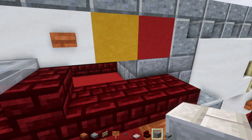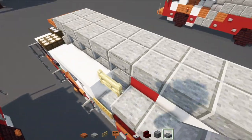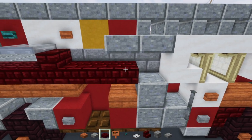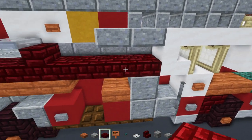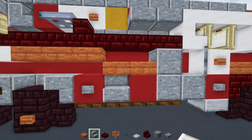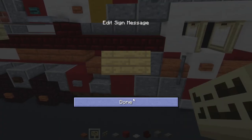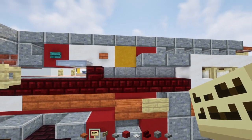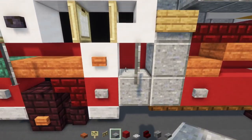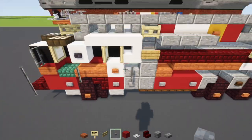Add two blocks long stone brick blocks inside, then polished andesite slab two blocks over, a red nether brick slab, and polished andesite stairs inside. Add acacia slab down there, another acacia slab, then a birch sign in front of the slab, and up above a birch fence gate. Go back to the other side and add a polished andesite slab inside, also a stone button underneath the iron bar.